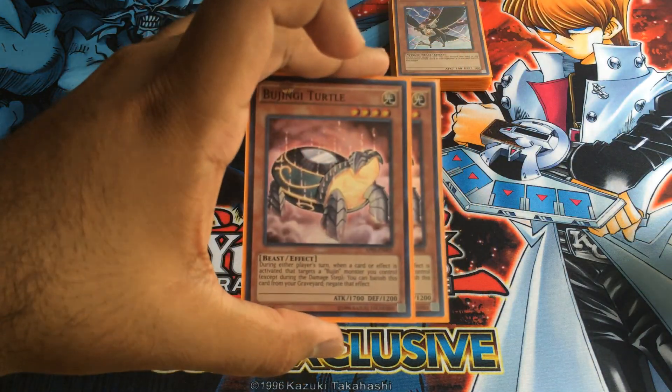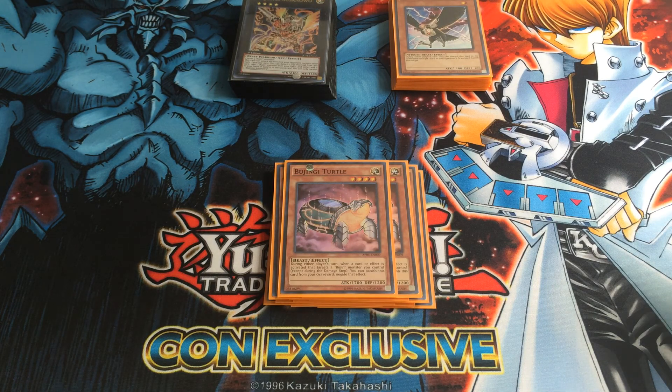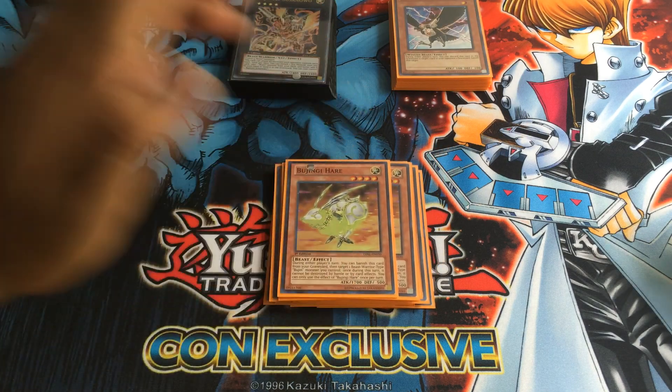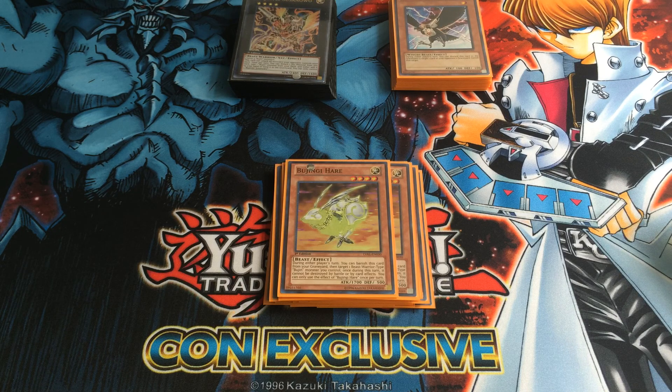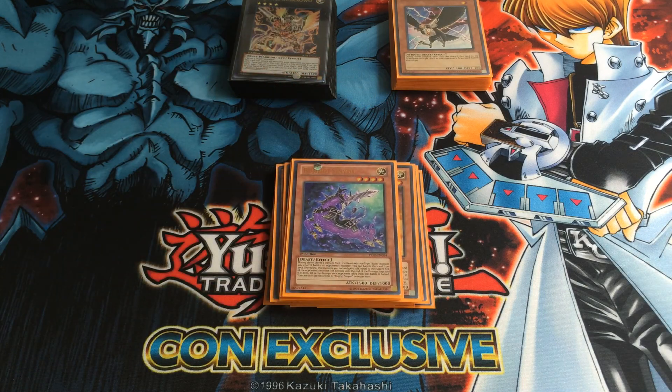Then we have the two Bujin Turtle. I like how they made almost every Bujin card a Spirit. The turtle stops your Bujin from being destroyed by card effects — when a card effect is activated that targets a Bujin monster you control, you can banish this card from your graveyard and negate the effect. And the other one, Bujin Hare, you banish from the graveyard and you can stop it from being destroyed by battle or card effects. And you have Sinew, another card I'm newly testing out — it's like a graveyard Crane.